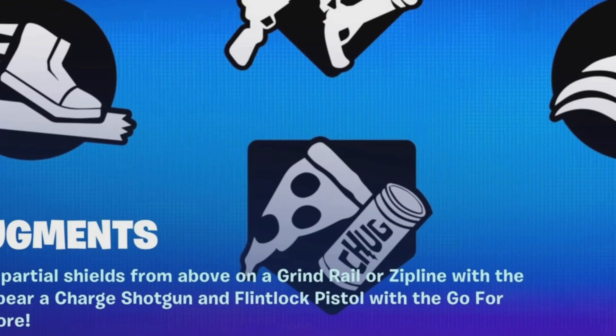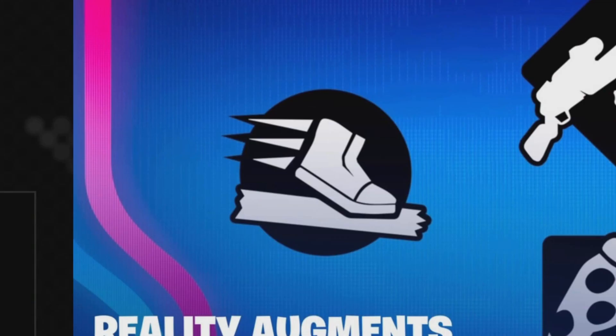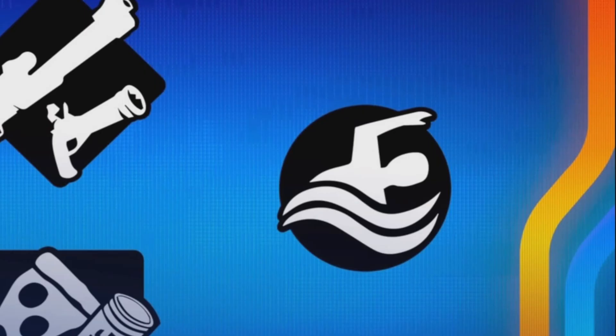This is a game time augment — it basically gives you a pizza party and chug splashes. This is the real warrior augment: you can basically regenerate health and shield from grind rails and zip lines, except in the storm. This is the aquatic warrior augment: you regenerate health and shield in the water and you swim faster, which is pretty good for rotation.